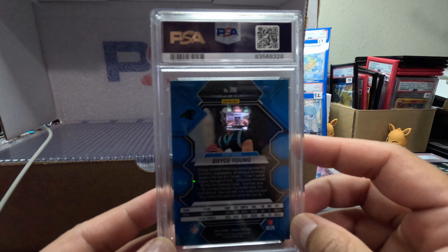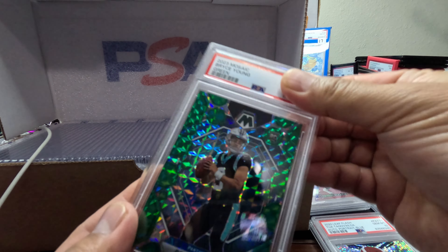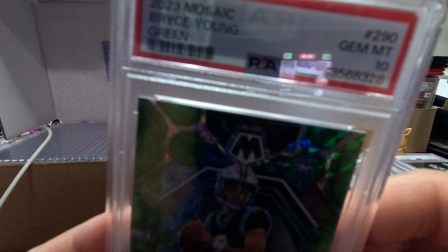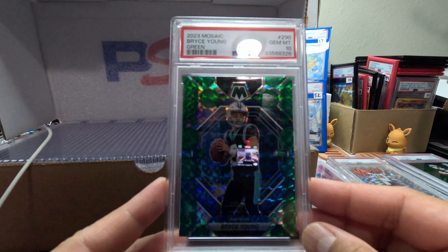You got Bryce Young — Bryce Young, green, Mosaic rookie. We have a Gem Mint 10. Yes! Not bad.